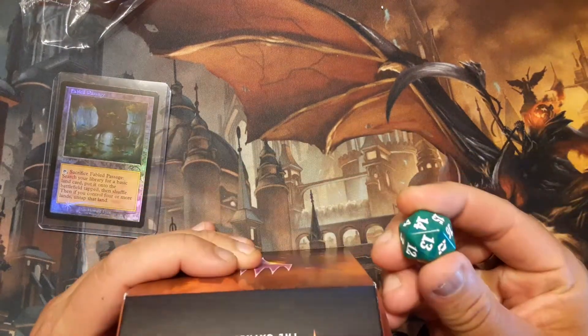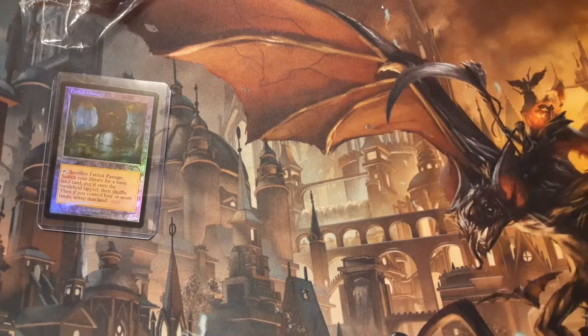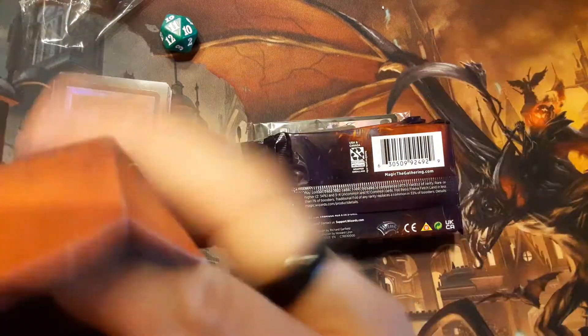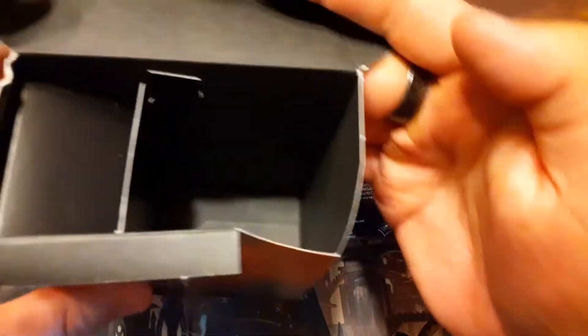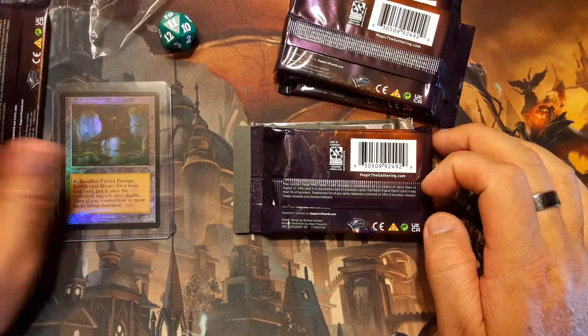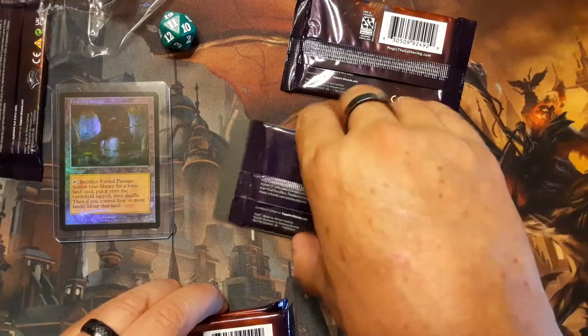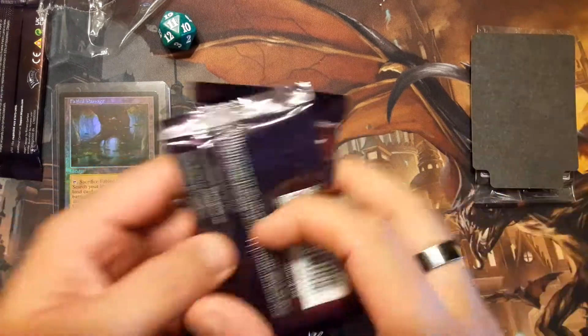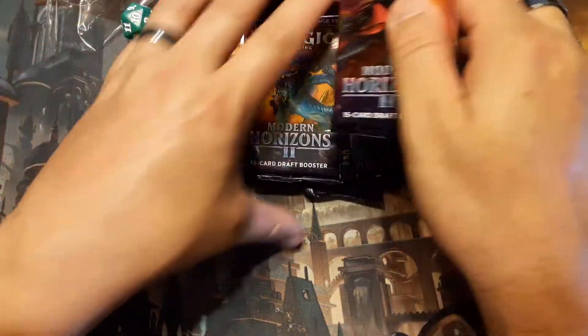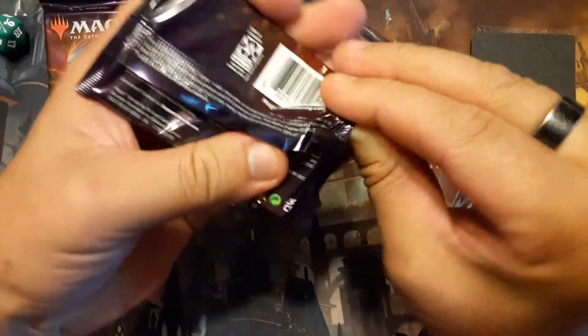Let's whip open this baby and take a look at what's inside. One of these packs is going in the stash to be opened at a later date, so we're only opening five. We'll look at what we got for the pre-release. Only opening five out of this and one is going away for a future date.